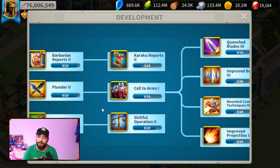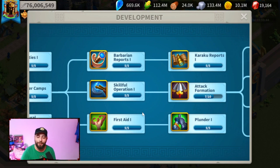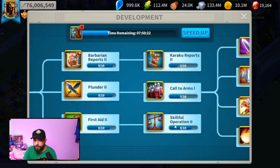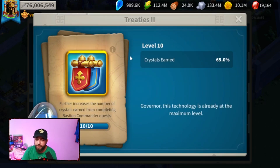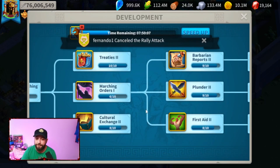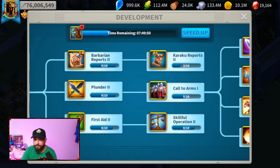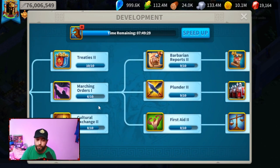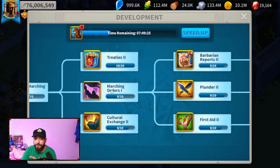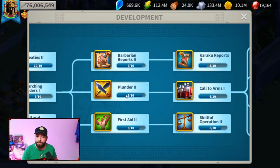So the path is: Swift Marching to 3, Marching Orders to 1, First Aid to 1, and Skillful Operation to 7. Skillful Operation reduces the number of crystals used to complete research at the crystal research center, which saves costs on every single technology researched. If you're a complete free-to-play, before going for Skillful Operation 7, get Treaties and Cultural Exchange to level 7 first. If not, you can do them together since we'll go back to Treaties and Cultural Exchange right after anyway. Get all three to 7/10, then Marching Orders to 3/10, Plunder to 3/10, then Call to Arms to 6/10.